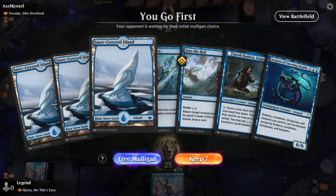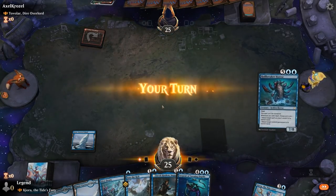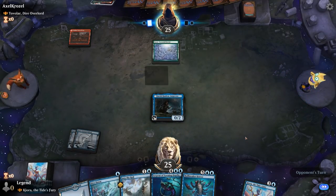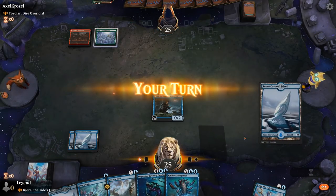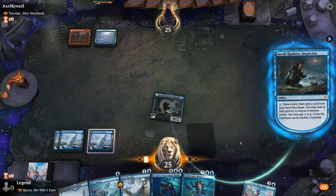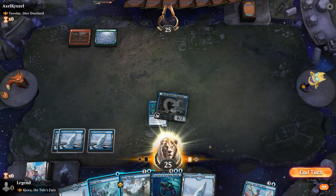Game four — we're on the play with a keepable hand facing a Tovalar Werewolf deck. An early Jacob to maybe cast a free Serpent eventually, and we're picking up quite a few expensive sea monsters. Could have waited an extra turn to keep up Dive Down protection, but we'll see how this works out. Opponent passes, so we could use Jacob now in case we pick up a relevant two-drop. We exile the Hullbreaker — might regret it if they kill Jacob, but at least we have one protection spell with Dive Down.